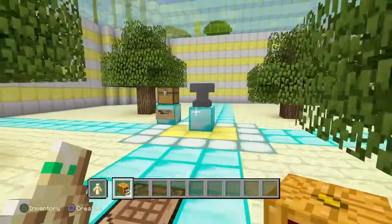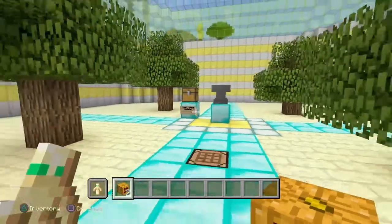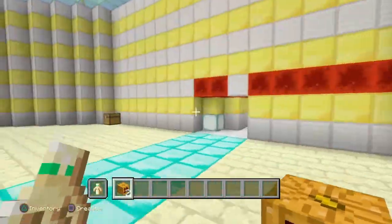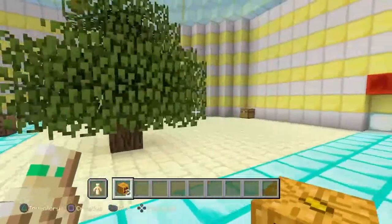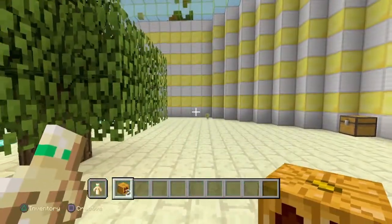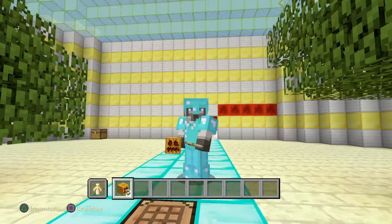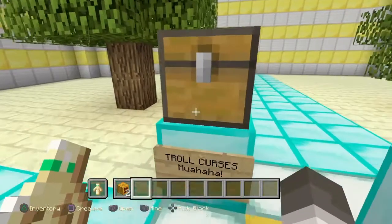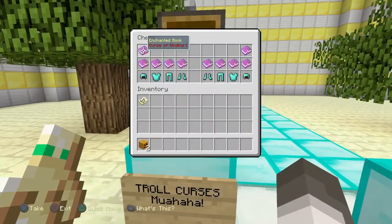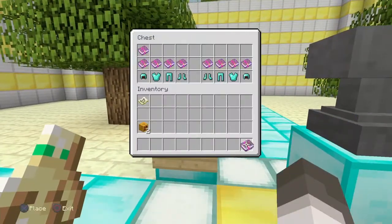Edward removed all the other stuff we had last time and kept this for me — thank you Edward, wherever he is. He forgot to remove the jukebox, which is quite upsetting, and a few Elder Guardian items are still there. But let's get straight into this video — the Troll Curses Mwahaha chest is here, and basically in this chest there is the Curse of Binding and the Curse of Vanishing.